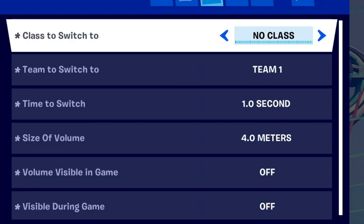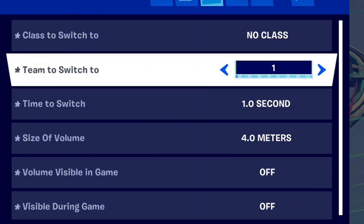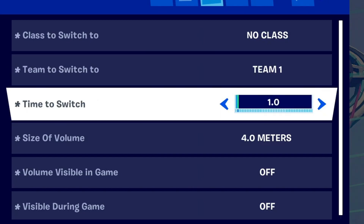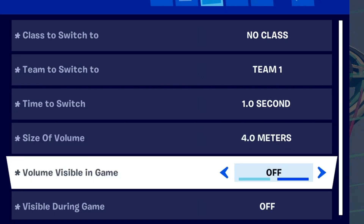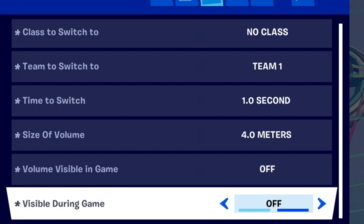For the class selector: class to switch to — no class, team to switch to — this is going to be team 1, time to switch — 1 second, size of volume — 4, volume visible in game — off, and visible during game is off.